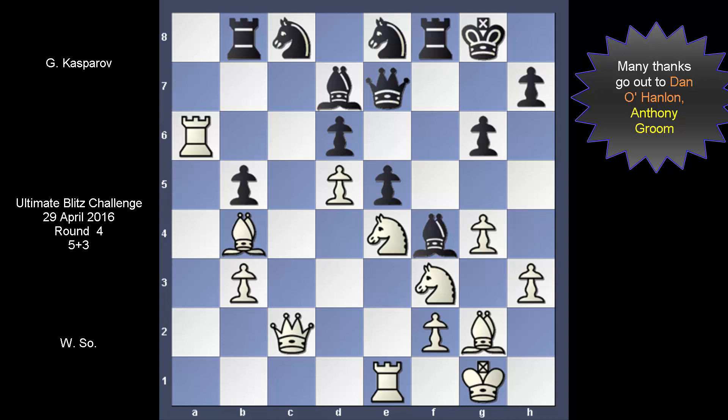Kasparov may have played for fun, but when he joined in he had nothing to lose. He's no longer a professional, and with little practice he knew he was in for some major challenge — not just in this game, but in the entire Ultimate Blitz Challenge. Positionally, Wesley appears to be stronger. Gary has very few moves, and he knows it. His rooks are tied up; both knights are used as defenders, and the same goes for the queen too.